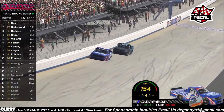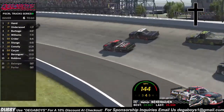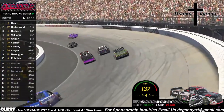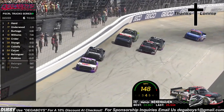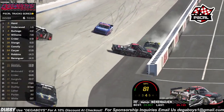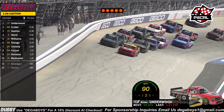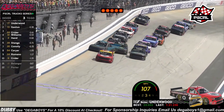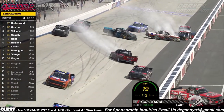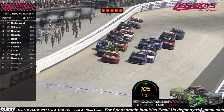Landon Burbage off of turn four — the 69, huge contact with the outside wall! Landon Burbage up to P3, racing it down the back straight away into turn three. These guys have been duking it out side by side for a while. The 18 looks like he might have an advantage off turn four — oh the 19 is in the wall, the 72 is in it, the 4 is in it! This changes everything. Into the restart zone — the green flag is out in the air and the 77 gets a great jump! The 69 is sideways, they're piling up in the back. Another big one, Chris Stage is around.